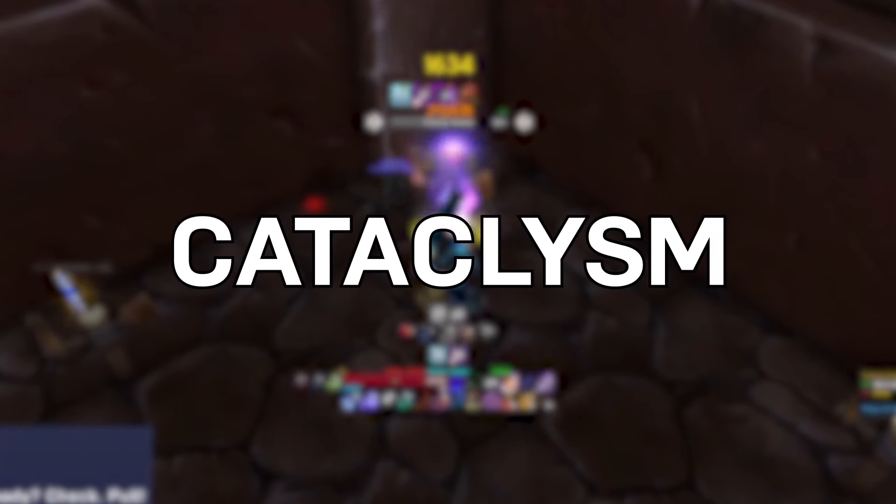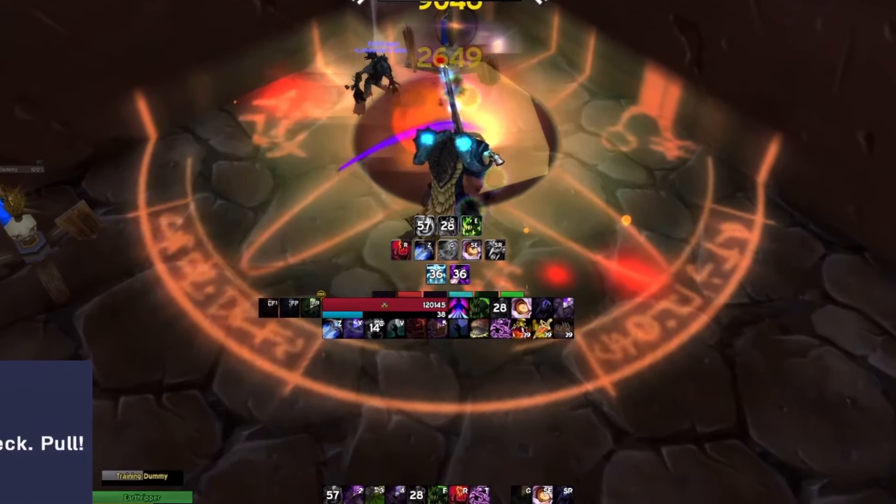Here's the quickest Unholy DK guide for Cataclysm. You have runes, which is essentially just a shared charge system for your abilities. Scourge Strike, for example, uses one Unholy Rune, while Festering Strike uses one Blood and one Frost Rune.